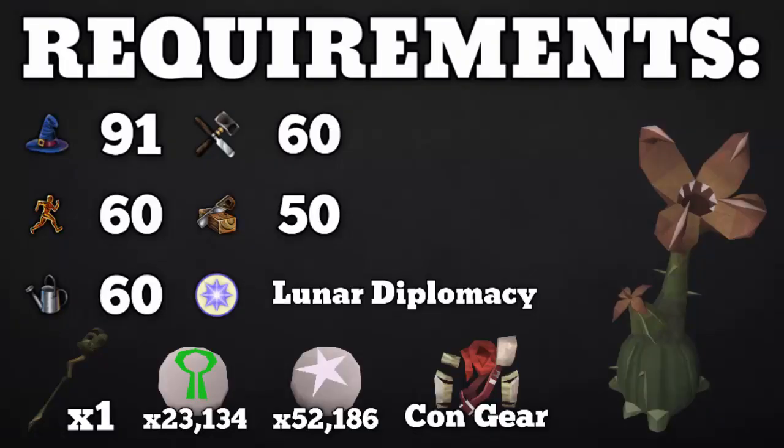First order of business is to look at the requirements for Livid Farm. First of all, you need the quest Lunar Diplomacy complete because the minigame is on Lunar Island, so you need the quest required in order to access the island. You then need level 60 Agility, level 60 Farming, level 60 Crafting, level 50 Construction, and level 91 Magic listed.